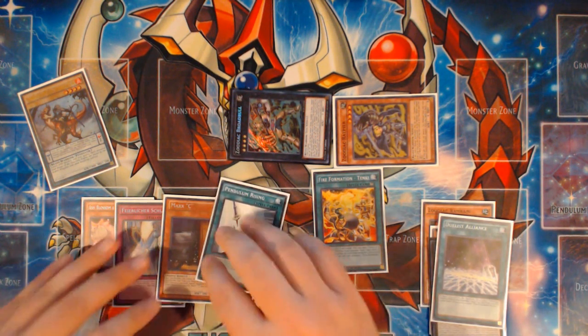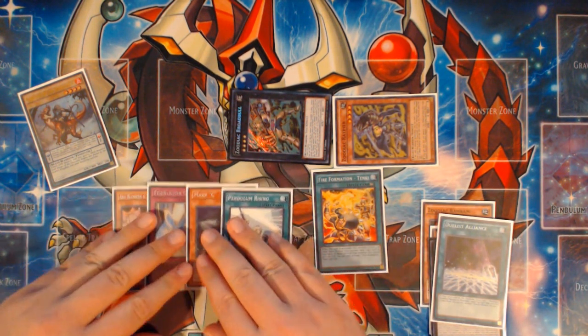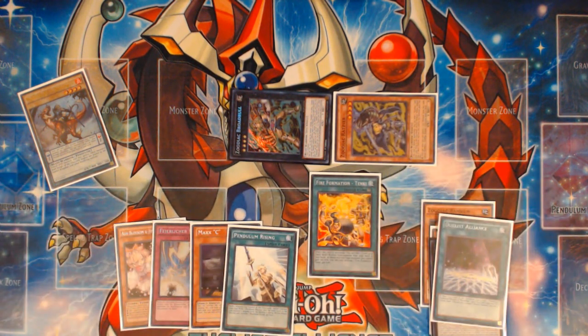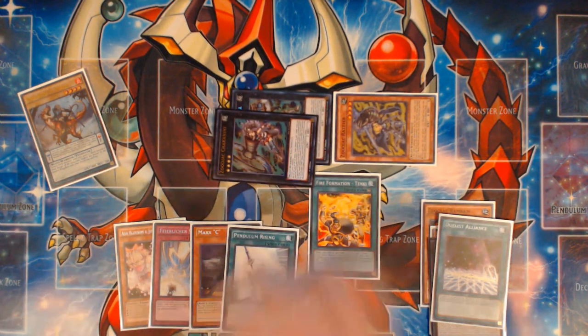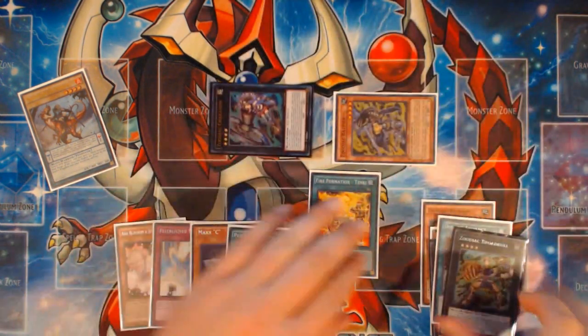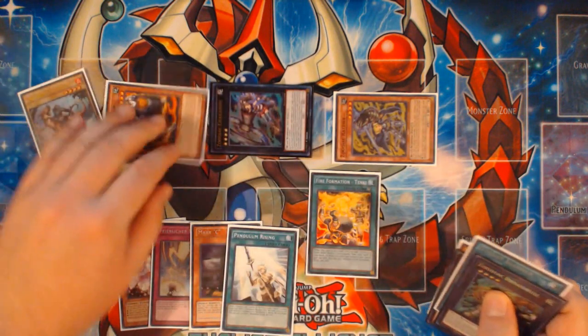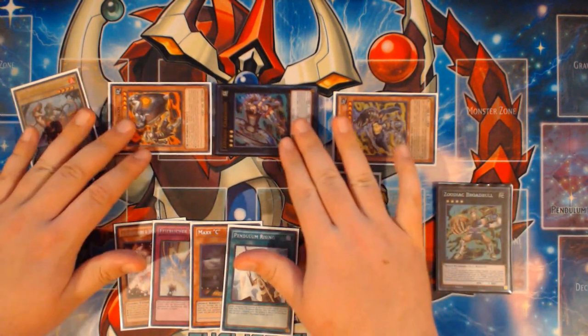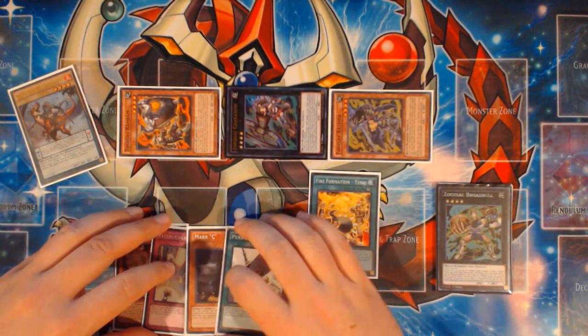You're going to activate Duelist Alliance and get your Pendulum Rising again. This card is just fantastic for what you're able to do with it play-wise, so we're just abusing it to the fullest. From here, we're going to go into Chalka 9 and detach the Broad Bull off of it to Special Summon Ram Ram. This Ram Ram can't be used as Xyz material for an Xyz Summon, just like the Rat Pier in the previous combo wasn't able to either.